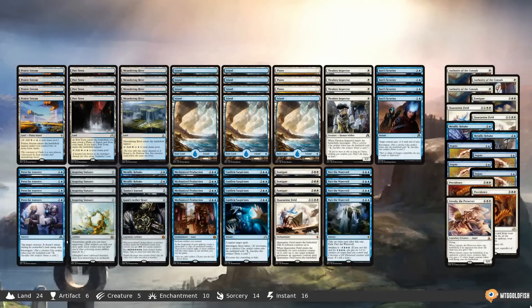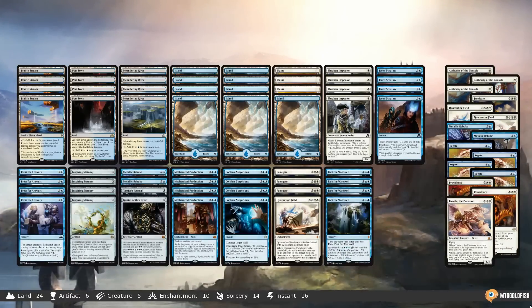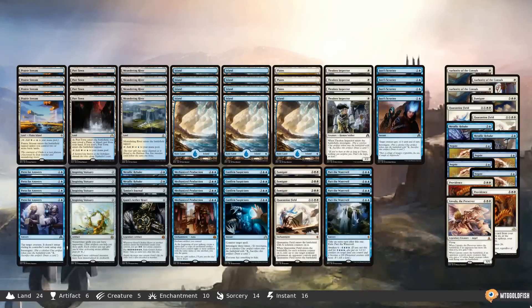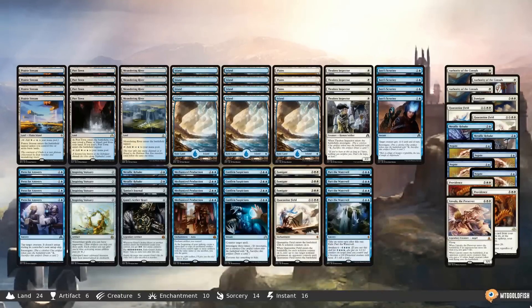Mechanized Production becomes like a personal Howling Mine — it also makes an extra mana for us each turn, like getting an extra land drop, and then it can eventually win us the game. So it just does so much.